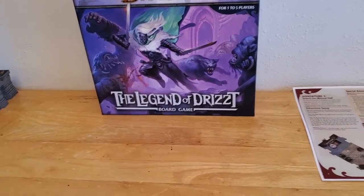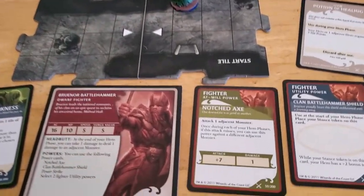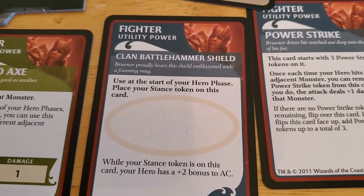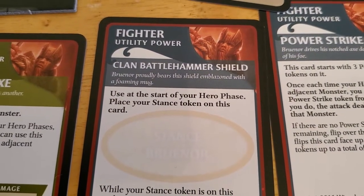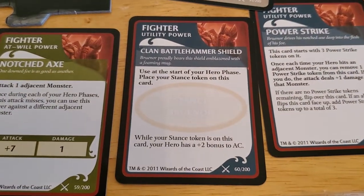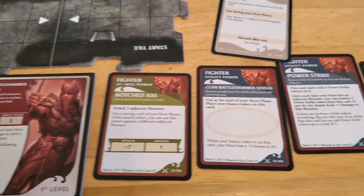We're back with turn number two of the Legend of Drizzt board game. I took a moment between turns to read about the stance in the rulebook, and it doesn't really say anything about it. So I think whatever you're supposed to know about the stance is just whatever is on the card. I'm just not clear on why you wouldn't just put it on there and leave it on there — you get plus two AC all the time.